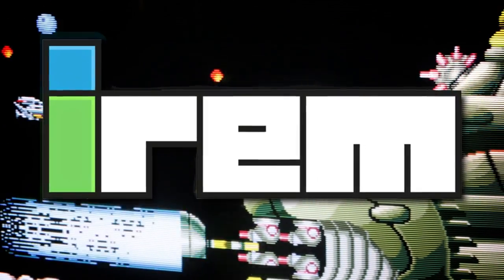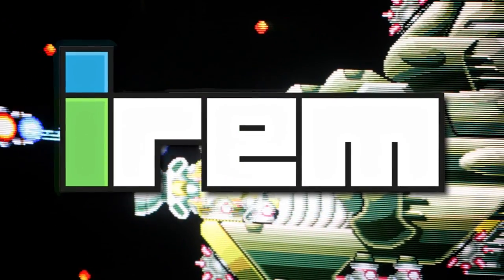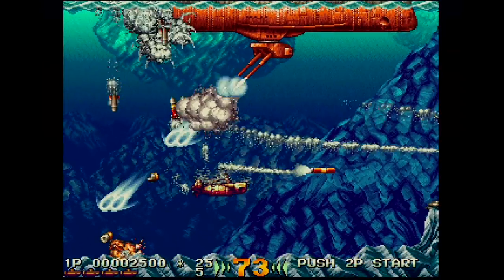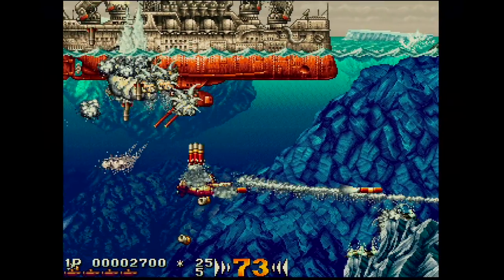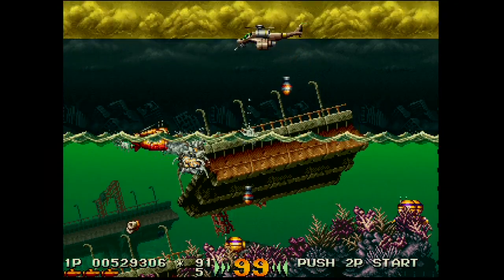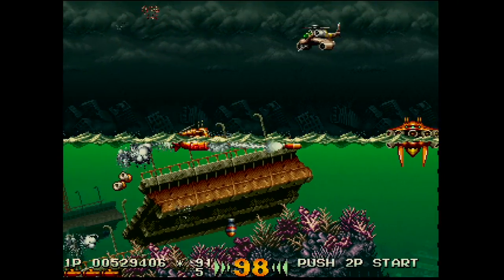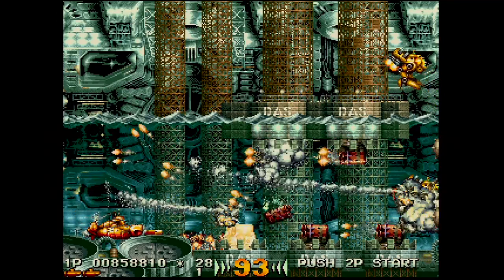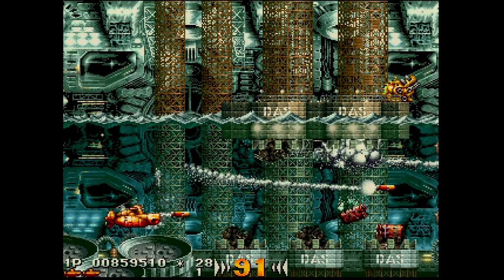Published by Irem, who is mostly known for their arcade shooters like the iconic R-Type, In the Hunt places you in control of a high-powered attack submarine. Your mission is to take down the DAS, also known as the Dark Anarchy Society. Apparently they've taken over like half the world, and it's up to you to prevent them from gaining control of the rest. Finding and destroying their headquarters won't be easy, taking you through six levels of intense underwater combat.